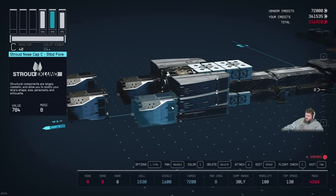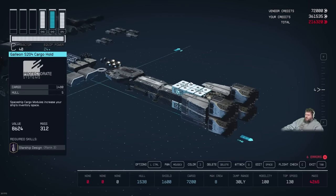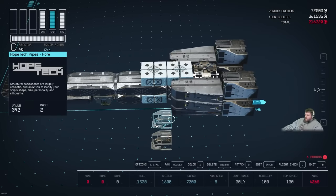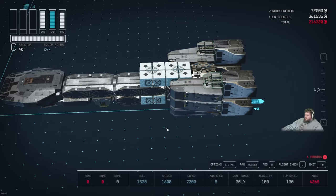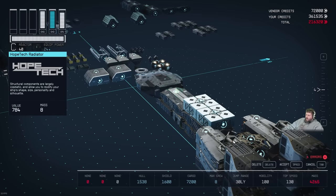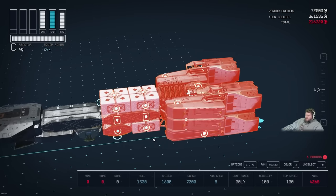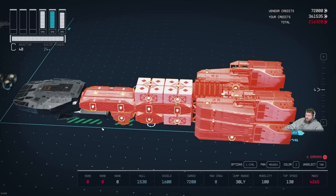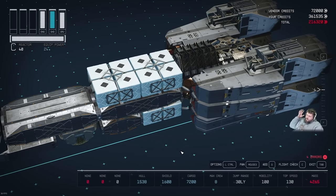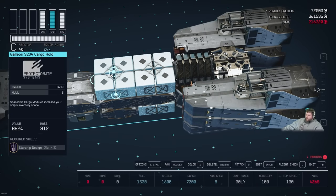Grab the HopeTech pipes 4 and plug them in here. Then notice a correction: move the Galleon S204 cargo hold forward one position and slide a HopeTech radiator into the vacated slot. Double-check everything is attached to the ship — if the builder gets weird, double-click to reattach. Reattach the full ship periodically while building just to make sure all pieces are connected. After the correction, the Galleon S204 should be moved forward and the HopeTech radiator placed in its former spot.